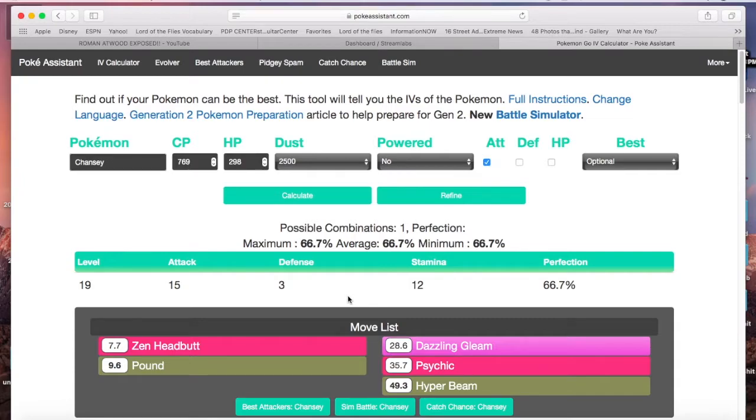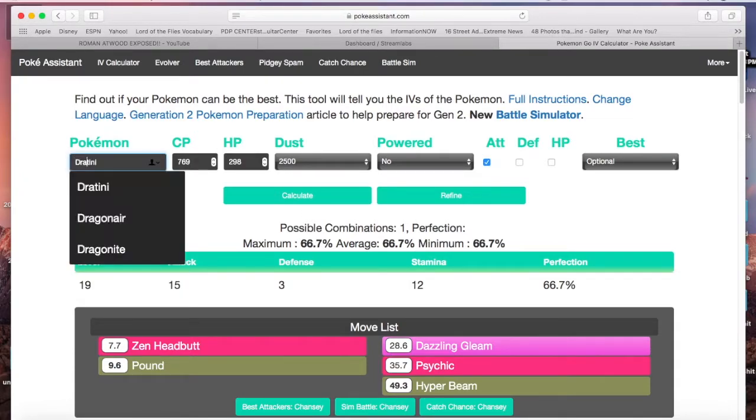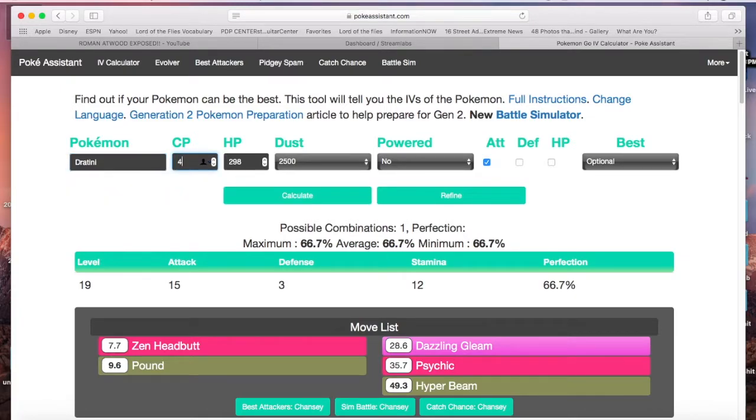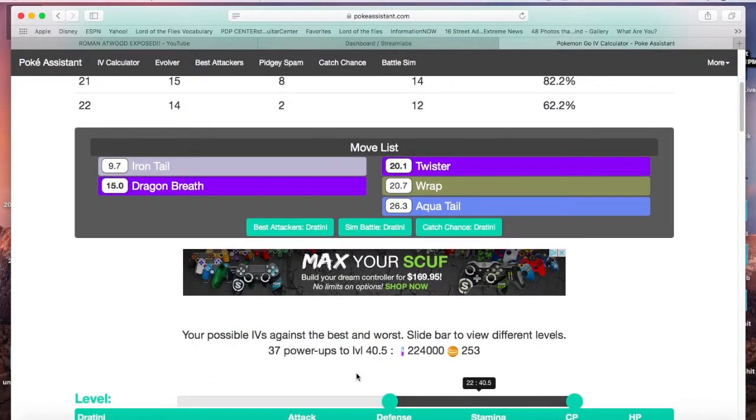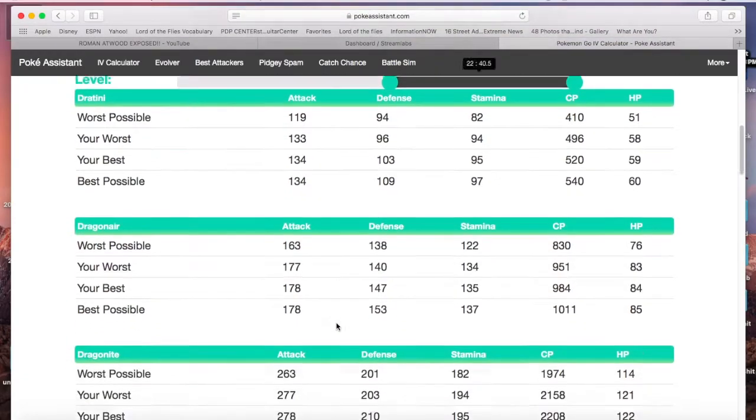Let's go with Dratini — that's a beast! It's a 496 HP, 58 stardust, 3000 to power up, not yet powered up. Let's hit appraise: attack is the strongest feature. Hit calculate. Level 21 to 22. I don't know if that means what level you caught it at. I'm level 23. It seems like this is pretty good. The evolution line shows Dratini, Dragonair, Dragonite.